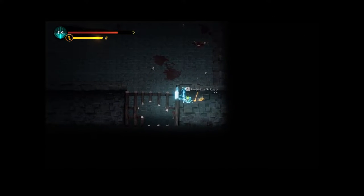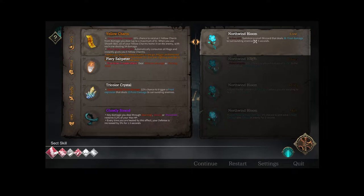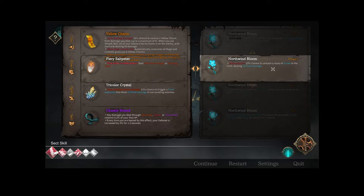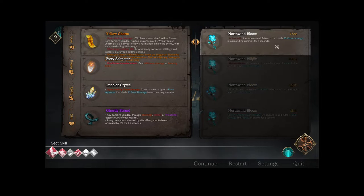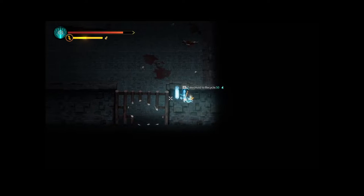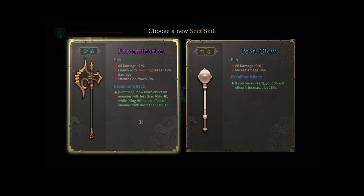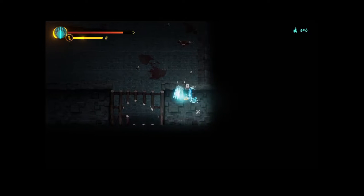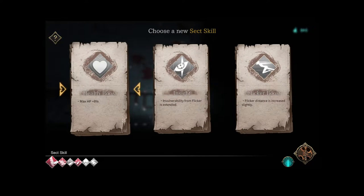What do we got here — north wind bloom, anything that says healing. 11 frost damage — nope. We'll pass and distill it. We can get health or attack from it, and we did heal a little which is nice. Pearl Glow — I don't have Pearl so we'll recycle that. Another sect skill: 8% max HP I'll probably take. Invulnerability from flicker is extended — I don't know how much.